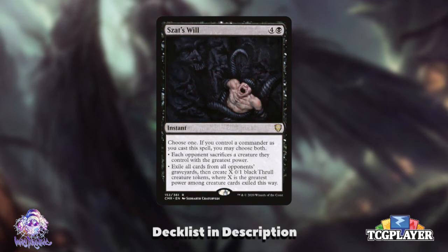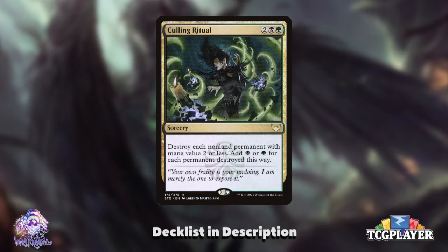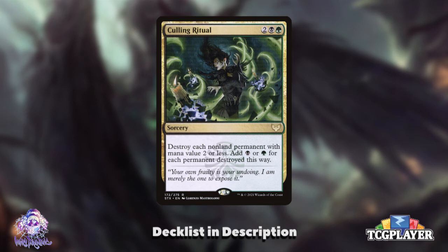Syr Konrad's Will is a favorite of mine that has the ability to make a boatload of small thrulls at instant speed while providing the utility of an edict and graveyard removal. And perhaps the card I'm most excited to add to the list is Culling Ritual — wiping out all tokens and most mana rocks while providing a massive boost in mana can be an incredible way to get so far ahead your opponents may not be able to catch up at all. It's a contextual, synergistic board wipe with mana ramp tacked onto it. Everything you could possibly want.